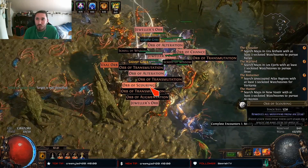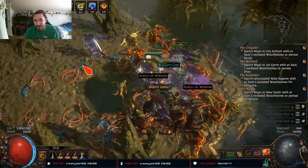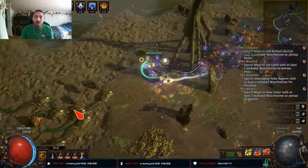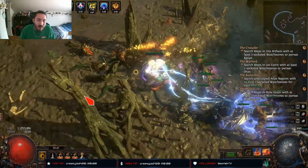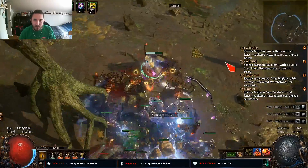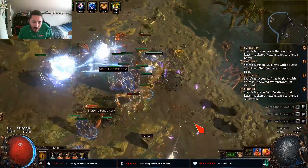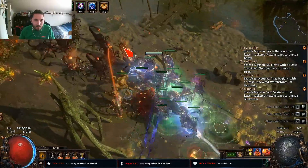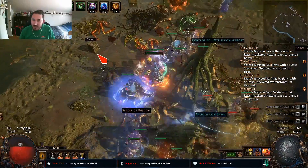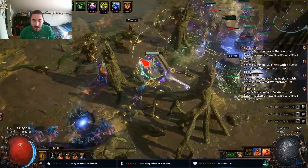Why did I pick summoners? I've been using summoners for league starters ever since the rework back in 3.8 Blight. The new behaviors — meat shield and feeding frenzy — are insane. Instead of scaling with corpse level, you scale with gem level. GGG would have to literally gut minions out of the game to nerf them completely. I'm familiar with summoner builds — they're a little bumpy in the beginning but once you hit early 30s it irons out, and it's smooth sailing all the way to maps.